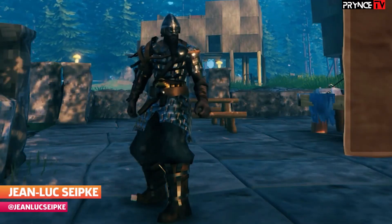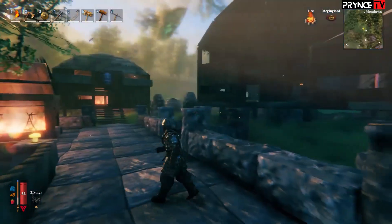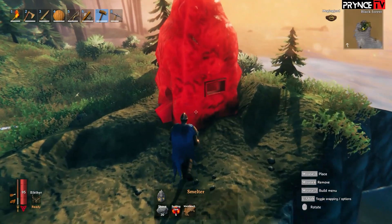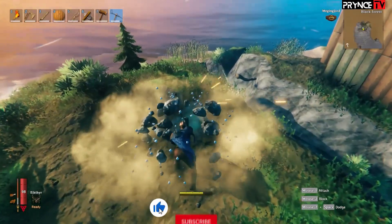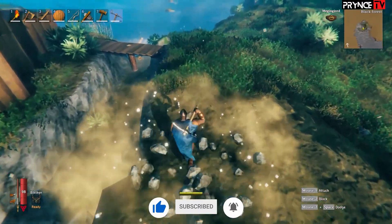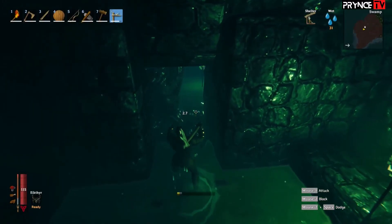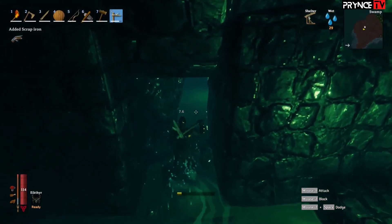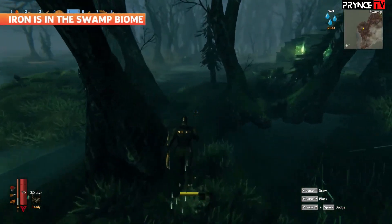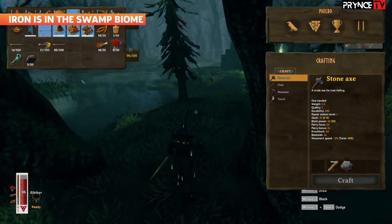Iron — you want it, but how are you going to get it? Unlike copper and tin, it's a little more complicated. So we're going to break down how you can find iron and make some iron gear in Valheim. Iron is located in the swamp biome, which is home to some pretty tough customers in Valheim's mid-game.